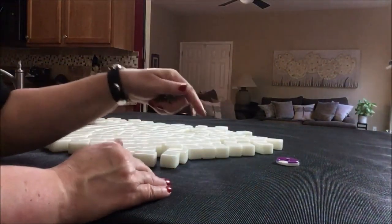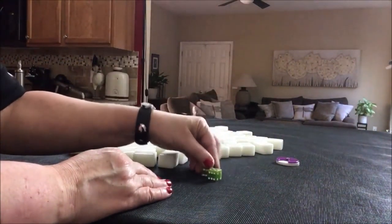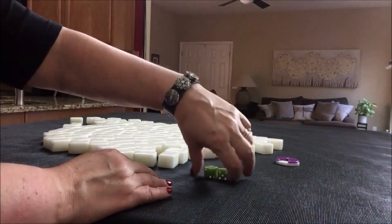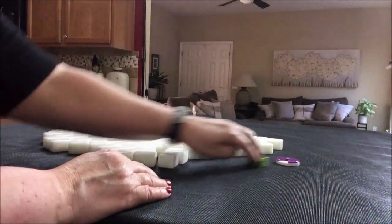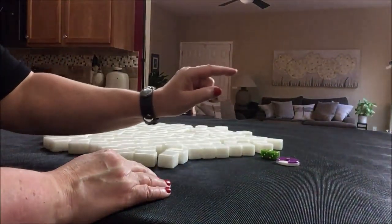We'll roll these dice to determine which seat we're in. I rolled a seven — that means we're going to be player three. Player three, and it is East round.